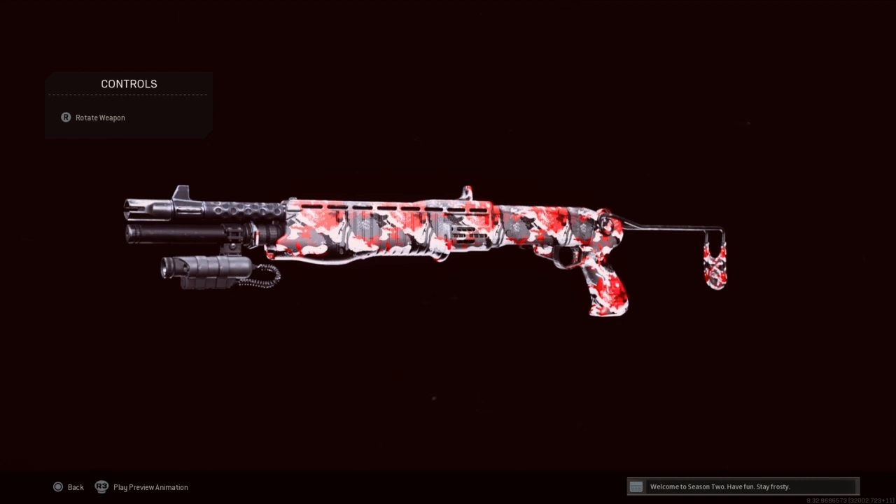Let me know if y'all want to see a class about that. What's good about this shotgun is that it actually has range — not like the other shotguns. The other shotguns really don't have range; I think this one has the most range you can get. The class setup will be at the end of the video. Like the video, let's get this video up to 25 likes, and subscribe to the YouTube channel.